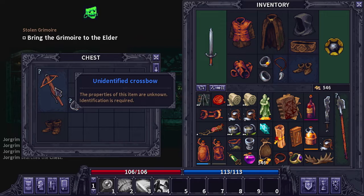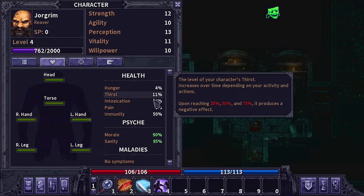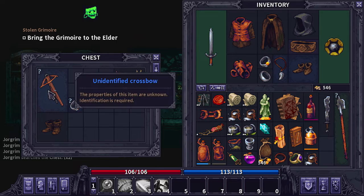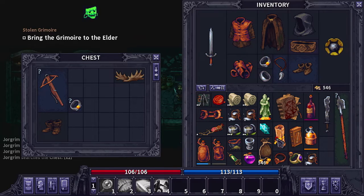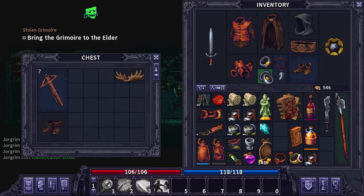We don't have any range setup — no arrows in our inventory — so I don't think we're ever going to really use the crossbow, but we can sell it. Let me wiggle some stuff around here. We don't need the antlers. These items sell for 300 each, but we have to use an identification scroll to see what the crossbow is actually going to sell for. We also have an enchanted ring, so let's use the scroll on that instead so we can maybe swap out one of our current rings.